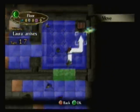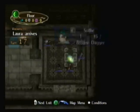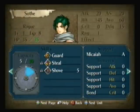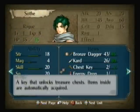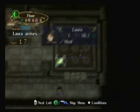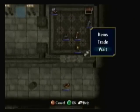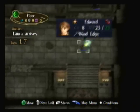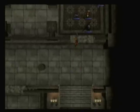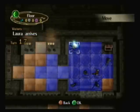In this treasure chest we have an energy drop. I believe energy drops increase your strength by two. One of the things I like to do in my playthrough of a Fire Emblem game is I like to save all the stat boosting items till the very end of the game.